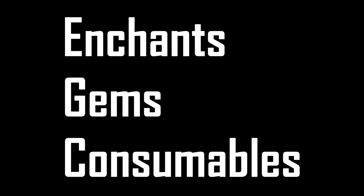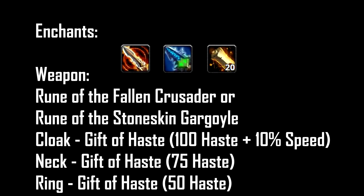Moving on to Enchants, Gems, and Consumables. For weapon enchants you have two choices: Rune of the Fallen Crusader for DPS purposes or Rune of the Stoneskin Gargoyle for survivability. For Cloak, Neck, and Ring you want the same enchant — all Gift of Haste enchants, because Haste is your best stat. For Gems you want Immaculate Haste gems, same principle.